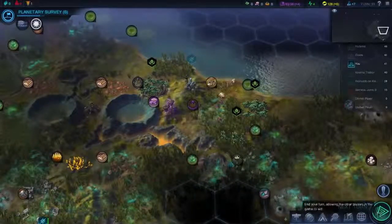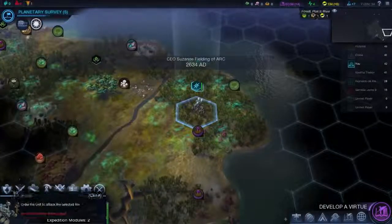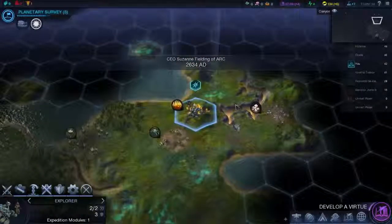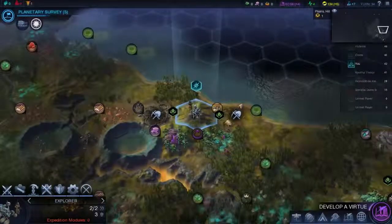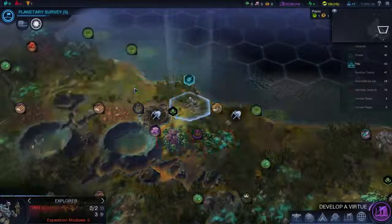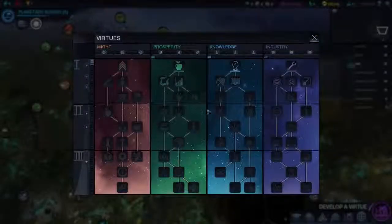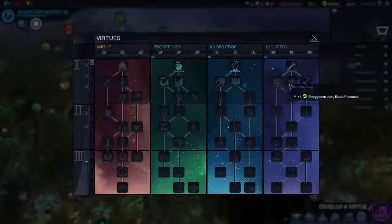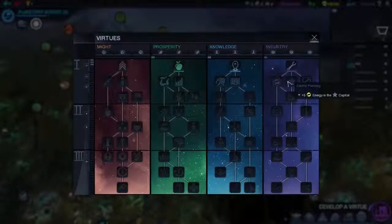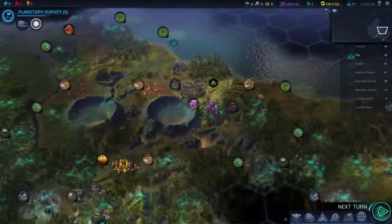End the turn. You are going to fortify until healed. You're going to go to this hill — might be connected. You're going to go over here and then go down there. Develop a virtue. Plus 5 energy in the capital, I think. Very nice one to get. Increase my energy production to plus 12.